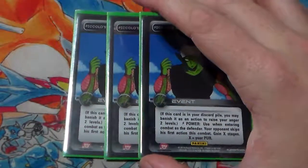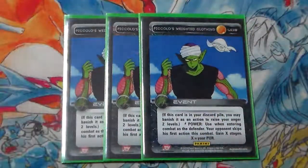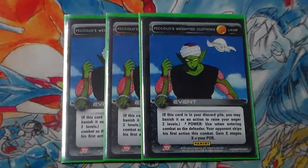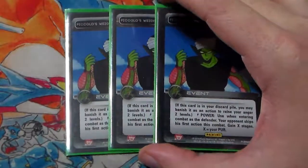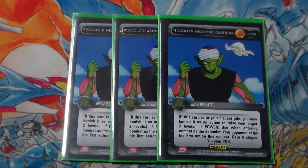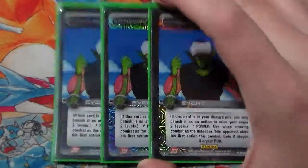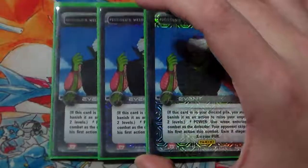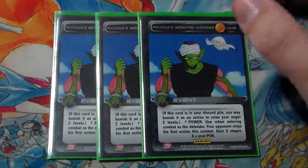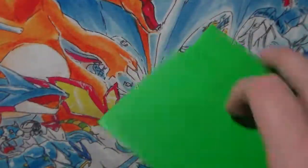We have three Piccolo's Weighted Clothing. I'm in a love-hate situation with this card. If it's in our discard pile, we can banish it as an action to raise our anger — solid because we are an MPPV deck. It has an instant power: use when entering combat as the defender, your opponent skips their first action in this combat, and then you gain X stages where X is your PUR. I honestly forget that last line more often than not. I hate drawing this as the defender because it does nothing unless we're on level 3 where we can banish it with its own effect to get some anger. However, the times when it's good it is super solid — free anger, making our opponent skip, gaining stages. It has the risk of being a very dead card, but I plan on playing it until we get a better option.